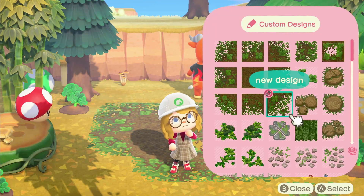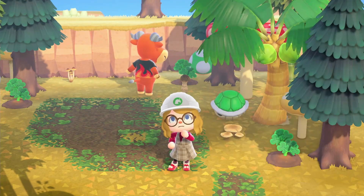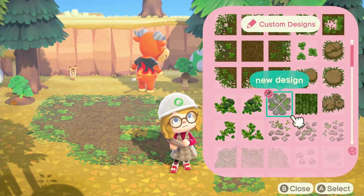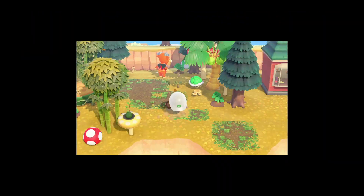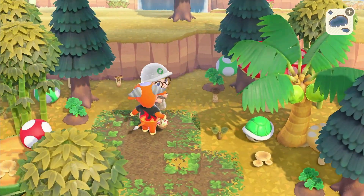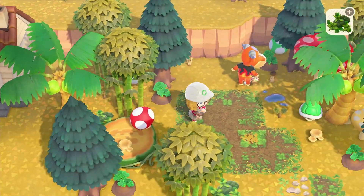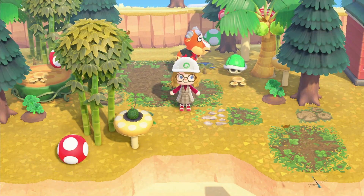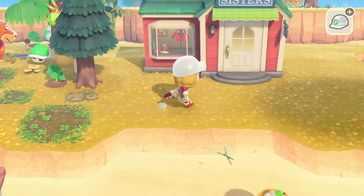We're going to go back through now and pop down some more custom designs for detailing — not really a path necessarily, just details to make it look a little more full. We also have lots of weeds to go back through this area, so fear not if you are a weed lover. I kind of want every single surface to be covered with something, which is not usual for me in Animal Crossing. Usually I like to spread everything out to look nice and open and spacious — but not today, Animal Crossing. Not today.